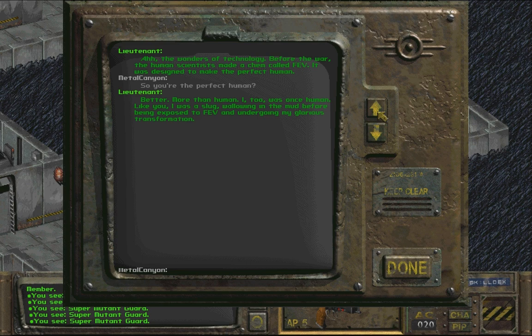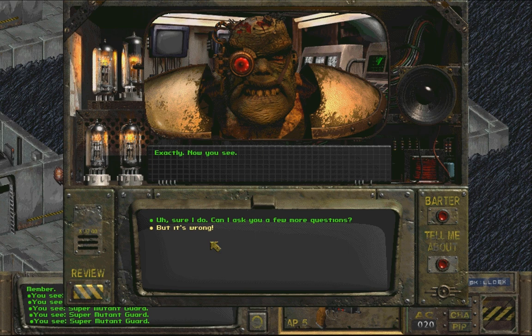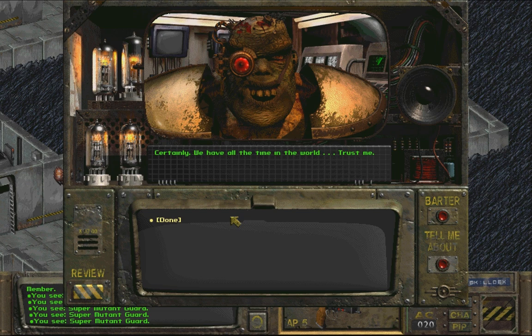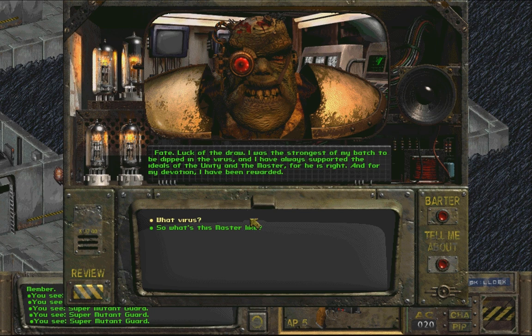So you're the perfect human. So you're planning on dipping everyone in this FEV? EXACTLY - NOW YOU SEE. BUT IT'S WRONG! Sure I do. Can I ask you a few more questions? CERTAINLY - WE HAVE ALL THE TIME IN THE WORLD. Who do you work for? WE ALL WORK FOR THE MASTER TO UPHOLD THE GLORY OF THE UNITY. HE WAS THE FIRST. HOW DID YOU COME TO WORK FOR HIM? FATE - LUCK OF THE DRAW. I WAS THE STRONGEST OF MY BATCH TO BE DIPPED IN THE VIRUS AND I HAVE ALWAYS SUPPORTED THE IDEALS OF THE UNITY AND THE MASTER FOR HE IS RIGHT AND FOR MY DEVOTION I HAVE BEEN REWARDED.